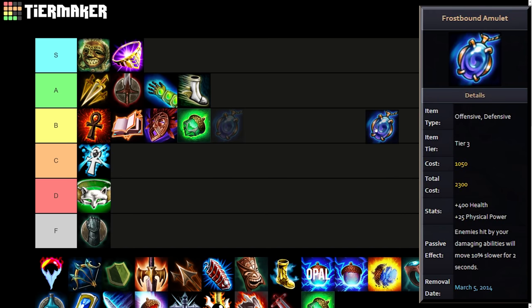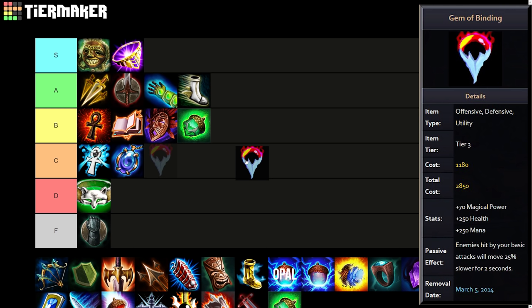Frostbound Amulet is basically the reverse of Frostbound Hammer — this used to be how Frostbound Hammer worked. You hit abilities to slow people, making it like a physical Gem of Isolation. This one was less strong than Frostbound Hammer, so I'll drop it to C tier, because hitting abilities to confirm a slow is a lot harder than just continually basic attacking someone as a warrior. Gem of Isolation also worked in the reverse way — you needed to land basic attacks and it was a magical item. It kind of made no sense for a mage to be trying to basic attack people to slow them. I'll put both items in C tier, though they realistically could have been lower.